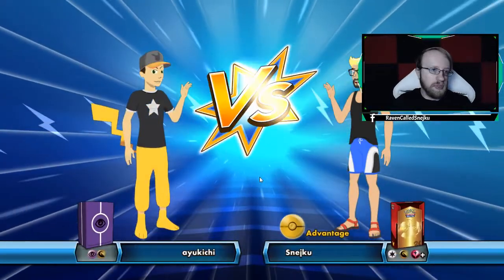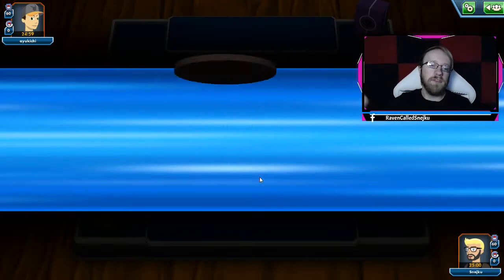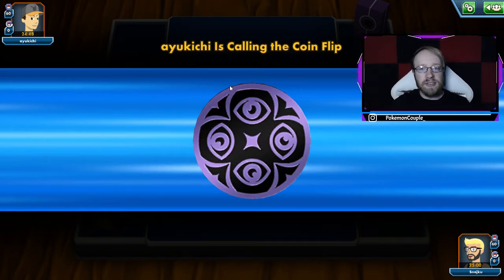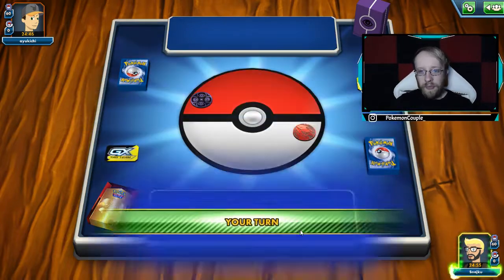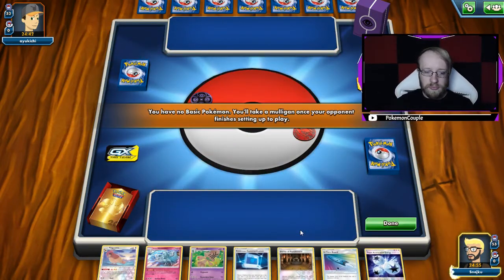Do you want to go first or second? Of course you want to go first, because you want to be evolving first. You want to be as control-oriented during those first few turns as possible — establish Pidgeottos, thin out the deck. You're not working with energy here. Tomorrow we're going to do an Oranguru Control with PG, but for now we're doing this.